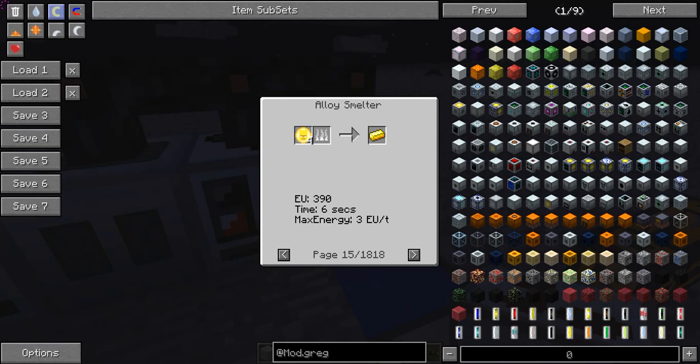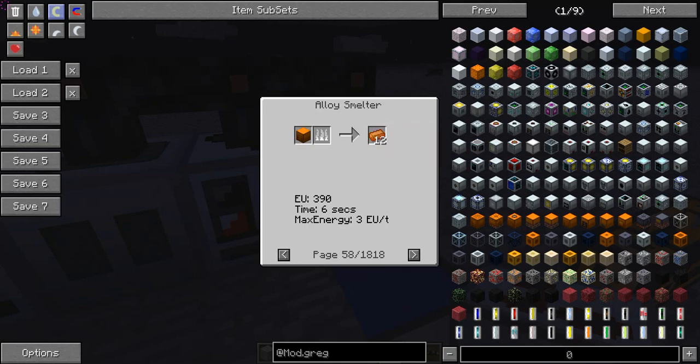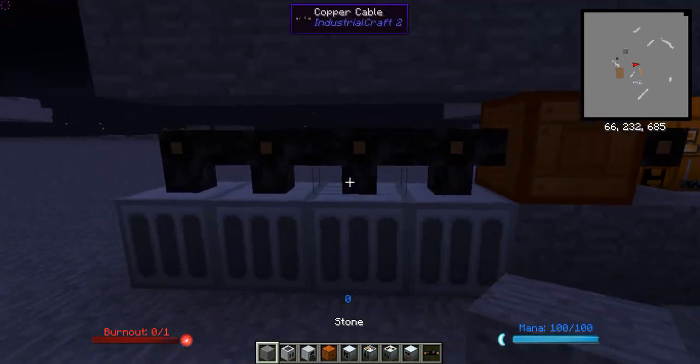The alloy smelter can melt down things a regular furnace can't, like ancient gold coins from ancient ruins to get gold, chocolate coins, fuel cans, fuel rods, tin cans, and all sorts of other items — it has 1,818 pages of meltable items. You can also melt down your old bronze steam machines, boilers, and other bronze equipment back into bronze ingots, which is a great way to recycle old gear into newer projects.